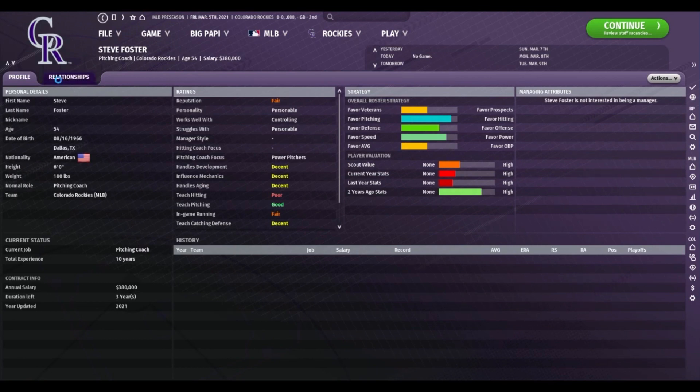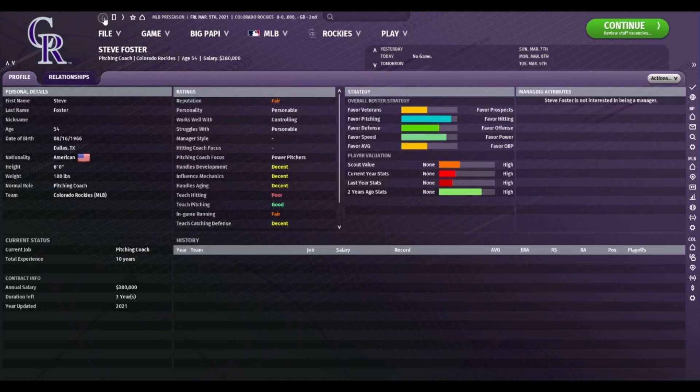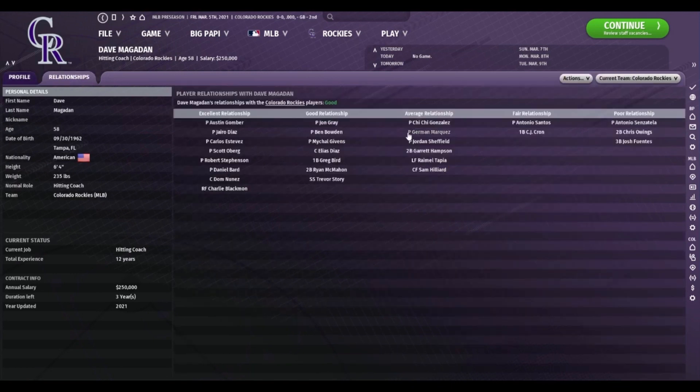They've also given you more detail when it comes to the pitching coaches and hitting coaches and who they're going to work well with. In previous seasons, when you clicked on the relationship tab, it gave you two boxes - your relationships on the right and your development on the left. Here it's a little different. It actually breaks down who they have and what their relationships look like. So you can see this pitching coach Steve Foster gets along really well with a lot of the hitters on the Rockies but struggles with some of the pitching staff, which is obviously not what you want out of a pitching coach. But it allows you to make more educated decisions regarding who you want as a pitching coach. If we go and take a look at Dave Magadan, his overall relationship with the Rockies players is good and you can see who he's actually good with and who he's not.